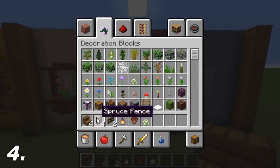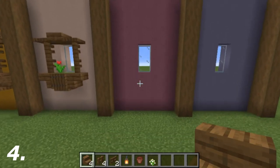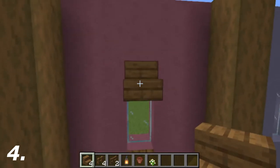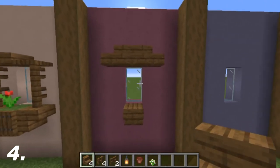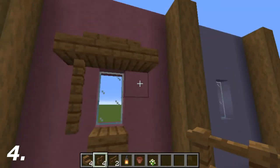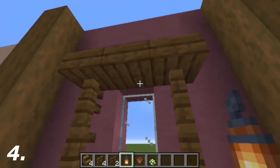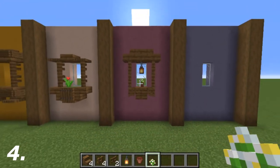For the fourth design you're going to need four spruce stairs, four spruce fences, two spruce fence gates, one lantern, one flower pot, and a flower of your choice. Put an upside-down spruce stair right below the glass, and a spruce stair on top of the glass. On the top section add one on the left side and do the same on the right side. Below on the left side put two spruce fences, same on the right side. Underneath these add fence gates facing inwards. Put a lantern hanging off the top middle section, then add a flower pot with a flower of your choice. That's the fourth window done and dusted.